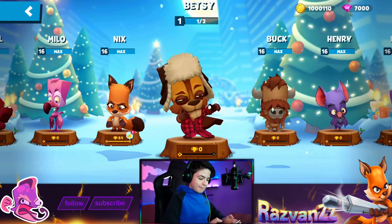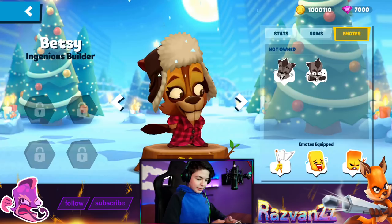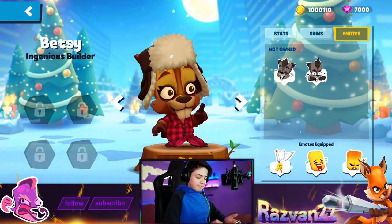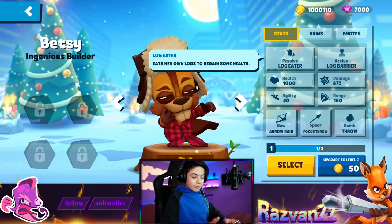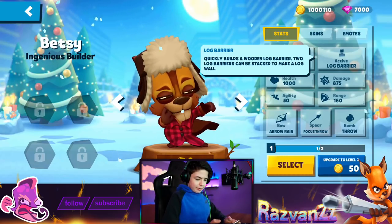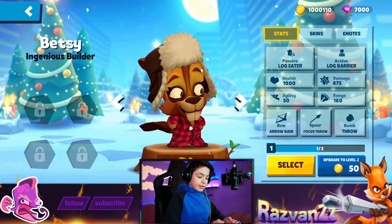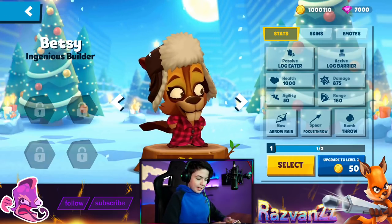Where is Betsy? She just fits really well with the other Zoopsters. Let's go to stats. I wanna see the emotes first. She's laughing, first of all — a little basic. And the second one, she's just eating wood. Not bad. She's an ingenious builder. So the passive is Log Eater — eats her own logs to regain some health. Not bad, so you can basically regain health by eating logs. And Log Barrier — quickly builds a wooden log barrier. Two log barriers can be stacked to make a log wall.